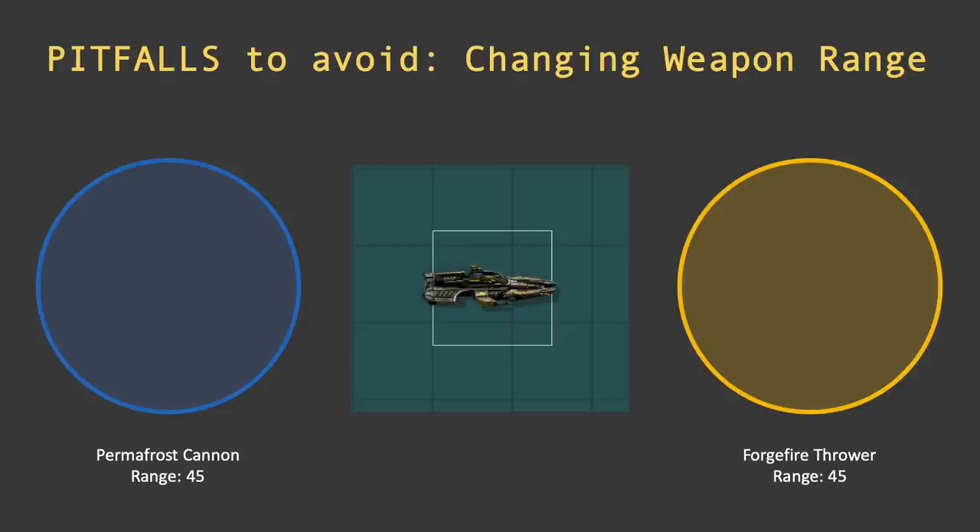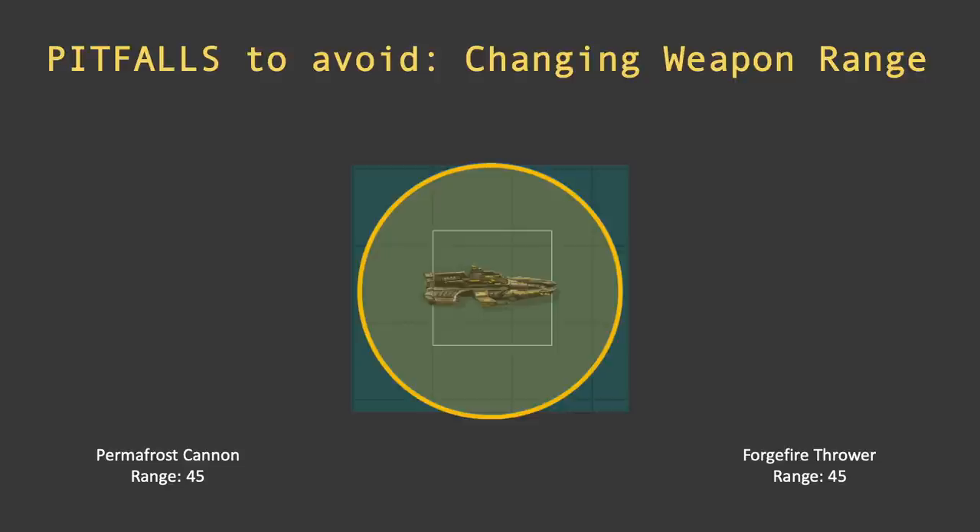Before we get to the build, here's a very important thing to understand: the permafrost cannon has a range of 45 and the forge fire thrower also has a range of 45. You don't control the ship, so it's going to chase attackers on autopilot — and on autopilot it stops at its maximum range. Specifically, ships on auto always stop at 95% of their range, so at range 45 it stops about 43 points away from the attacker. Both weapons will fire at that distance, so the ranges overlap correctly.